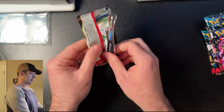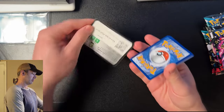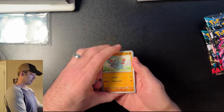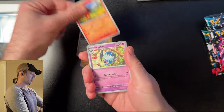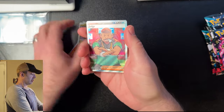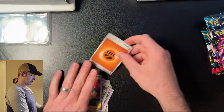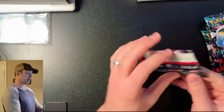These packs of cards open so easy compared to other packs I've opened. So there's the code card and let's see what we get: Fampi, Varun, Charmander, Swoobat, Artisan, Curlia, Gravard, Noibat, and a Judge. I've already got that card but it's still kind of cool. First pack — decent, I'm not going to complain.